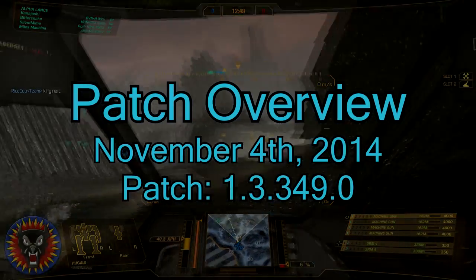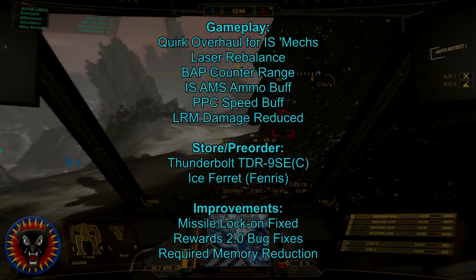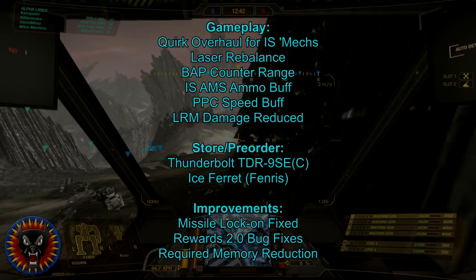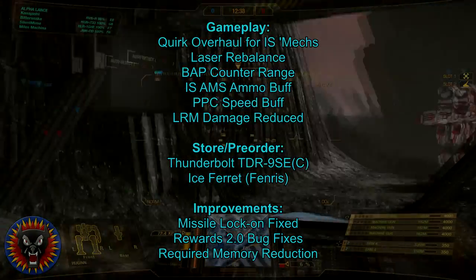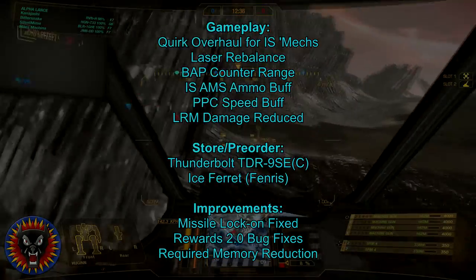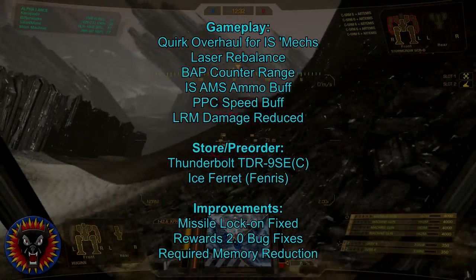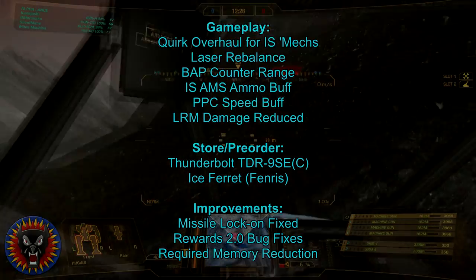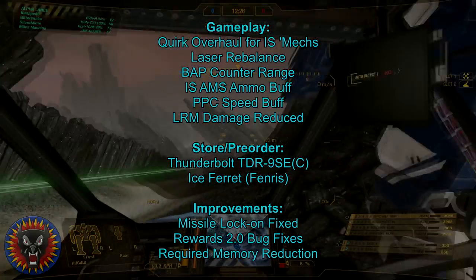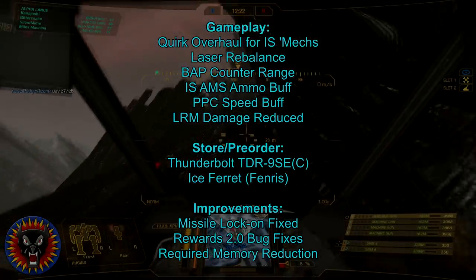This is the patch overview for November 4th, 2014. In this patch we have the Quirk Overhaul for the IS mechs, Laser Rebalance, BAP Counter Range Increase, Intersphere AMS Ammo Buff, PPC Speed Buff, and LRM Damage Reduced. New in the store is a Champion Thunderbolt, as well as the first Wave 2 Clan mech, the Ice Ferret, for those who pre-ordered. As well as various bug fixes for Missile Lock-On and Rewards 2.0.